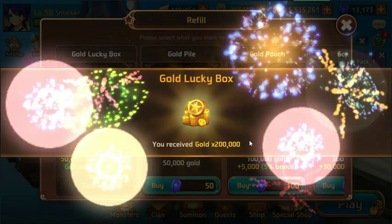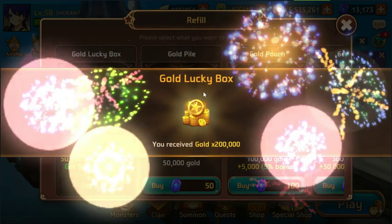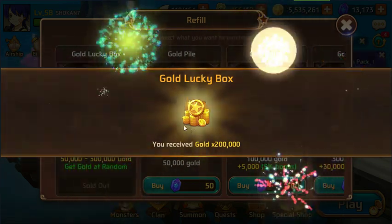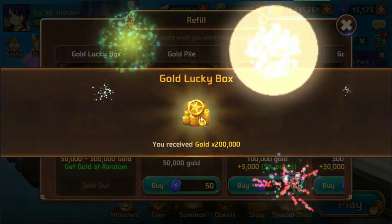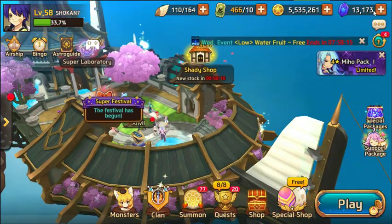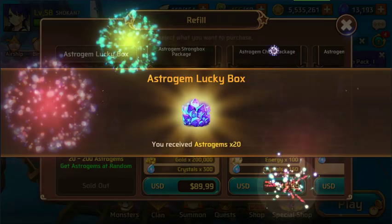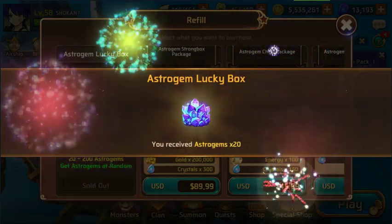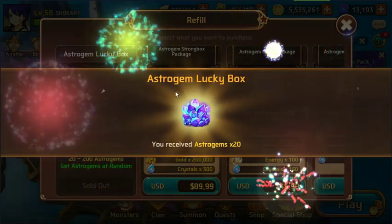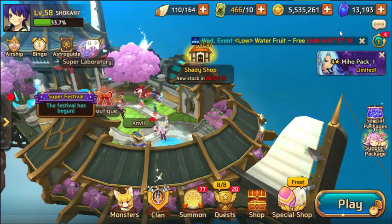After watching an ad, we got 200,000 gold — that's a pretty good roll. I notice that with the lucky gold box you tend to get between 100,000 to 250,000 or sometimes 300,000 a bit more often than with the astro gems daily ad. As for the astro gems ad today, we got 20 — that's why your daily ad revenue gets skewed depending on how many astro gems you happen to roll that day.